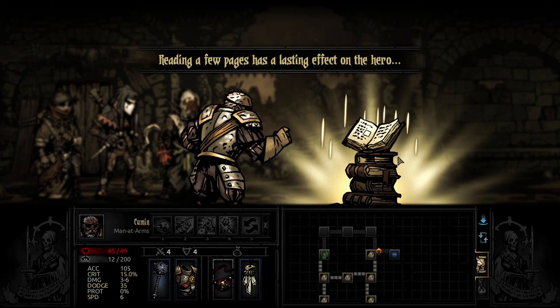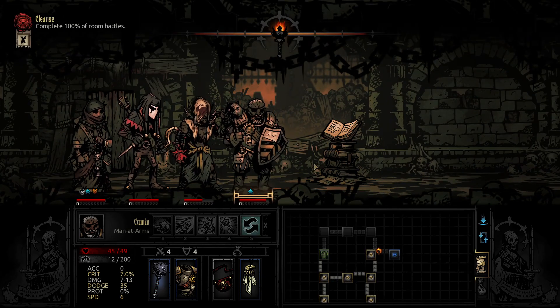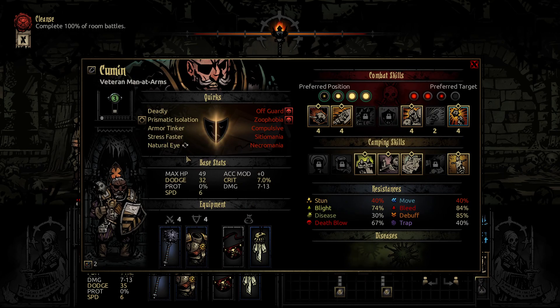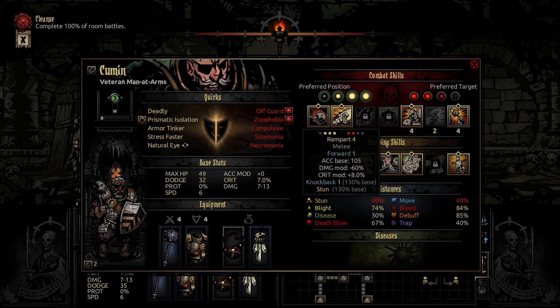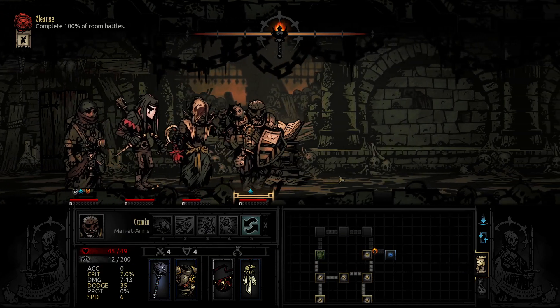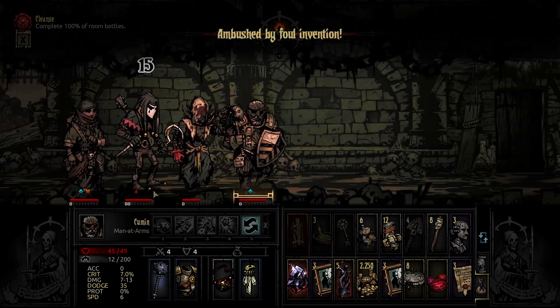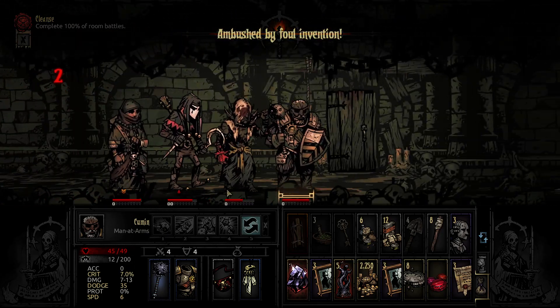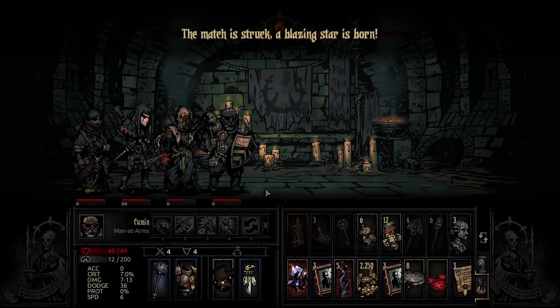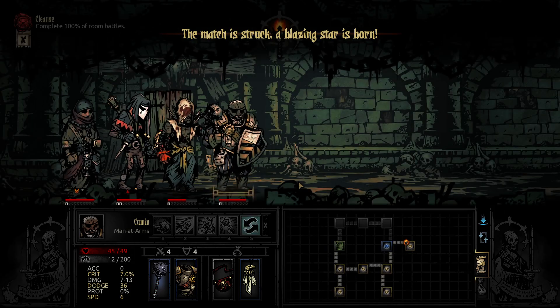Oh my god — natural eye instead of Warren's explorer. Ranged weapons — don't really have anything ranged. A bellow — garbage to be honest. Ambushed by bowel invention. The match is struck, a blazing star is born. Going to camp, I think.